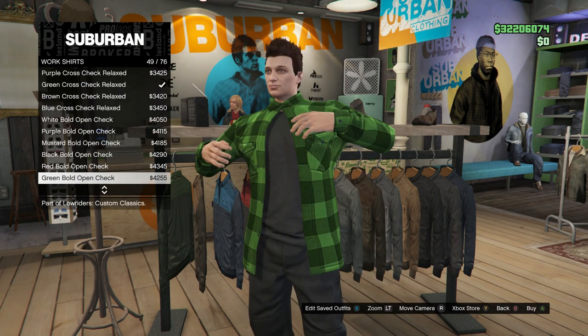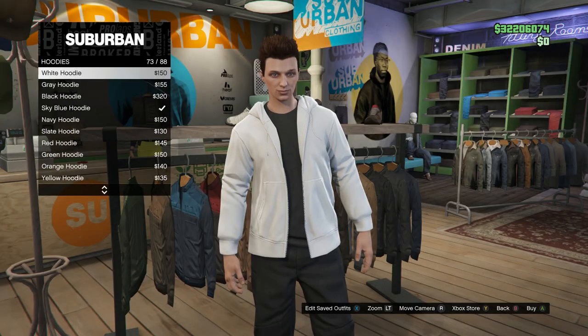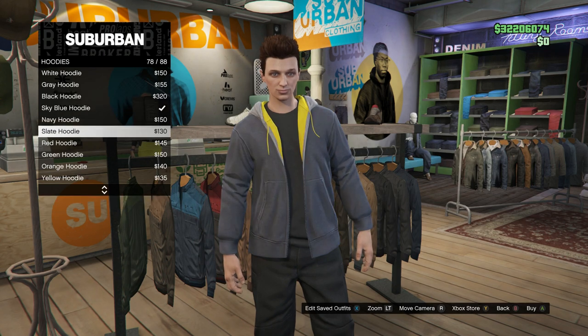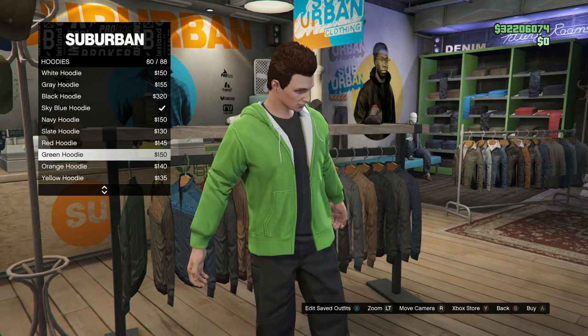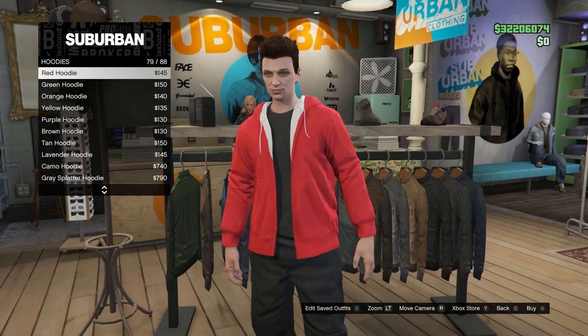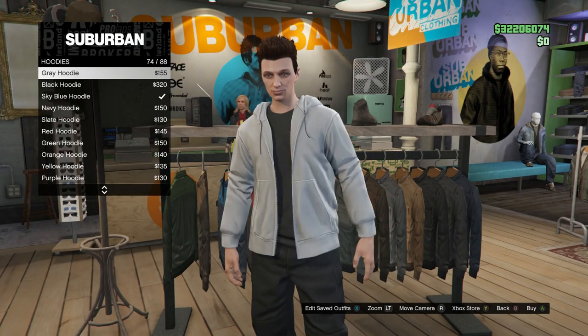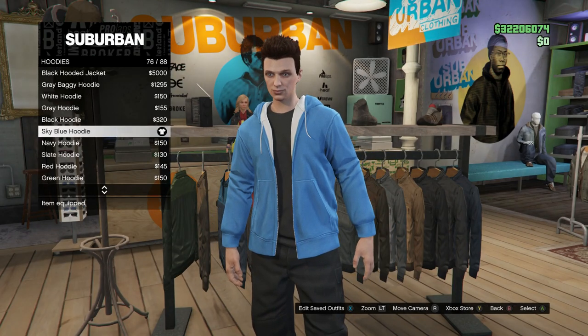In work shirts you can put on any one that says open check, like the ones I'm showing you here. In hoodies you can have any one of these basic hoodies from slot 73 all the way down to the last one. Any one of these style hoodies is honestly the best choice in my opinion. I just selected the sky blue hoodie.